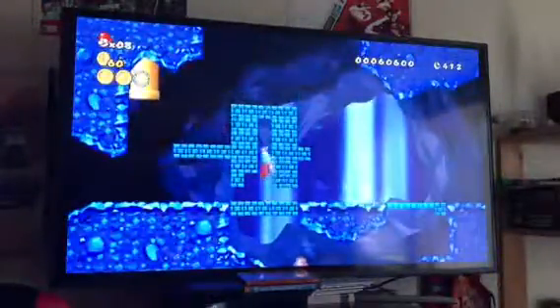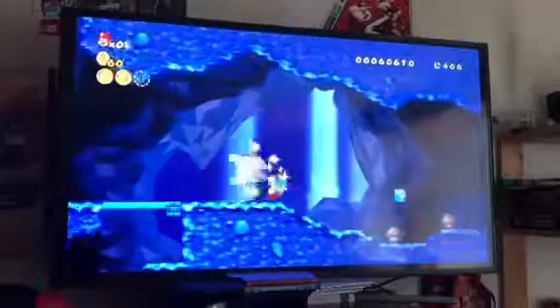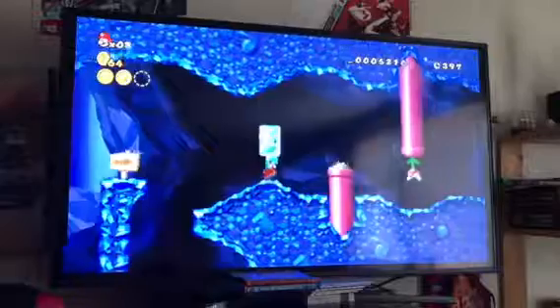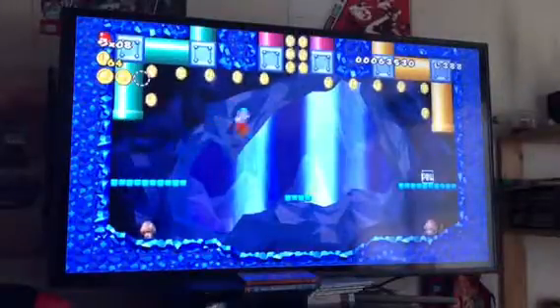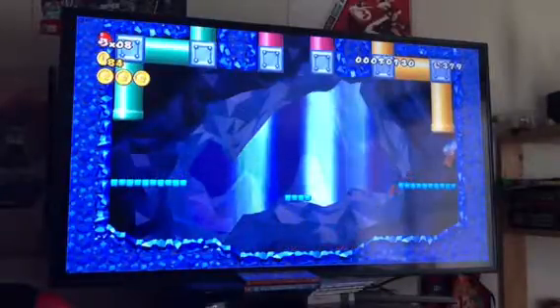To get our third and final one, it'll be after the checkpoint. It's right there, you can see it right there. You want to go inside this pipe like I just did, and grab this power block. Or you can ground pound the power block — it does the same thing. And there we go! All three Star Coins are grabbed.